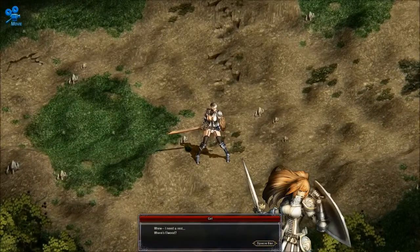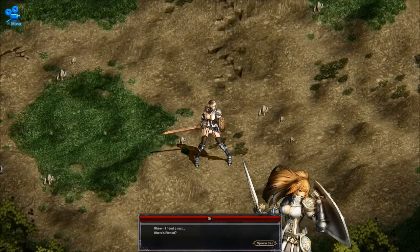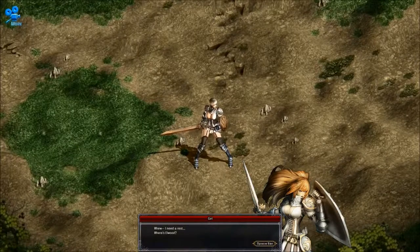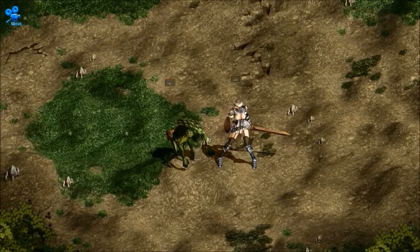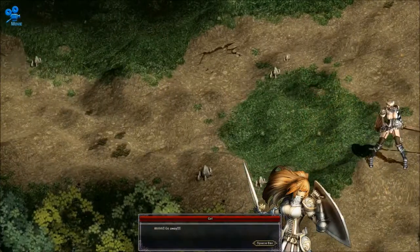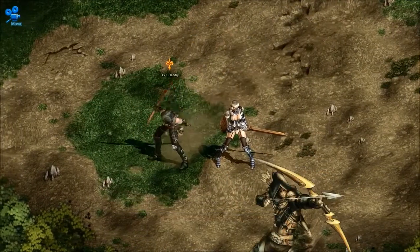All right. Some lady in sort of armor just showed up. She's got like a sword or something. Girl: 'I need a rest. Where's Elwood? Here comes a goblin.' It's a pretty female human. Hello, female human. Okay, she just savagely hit him and knocked him flying away.